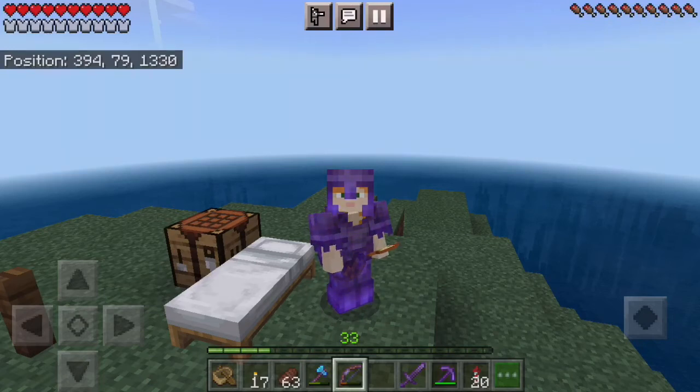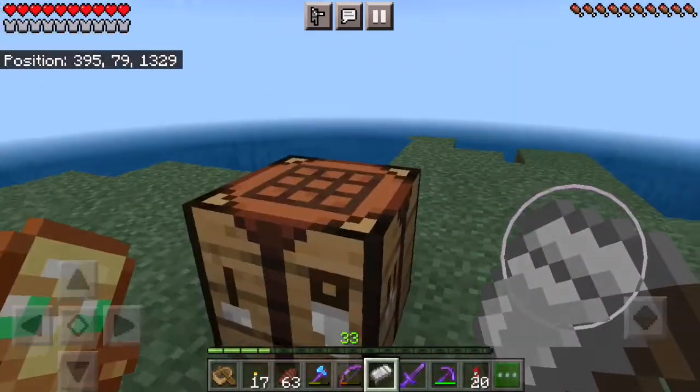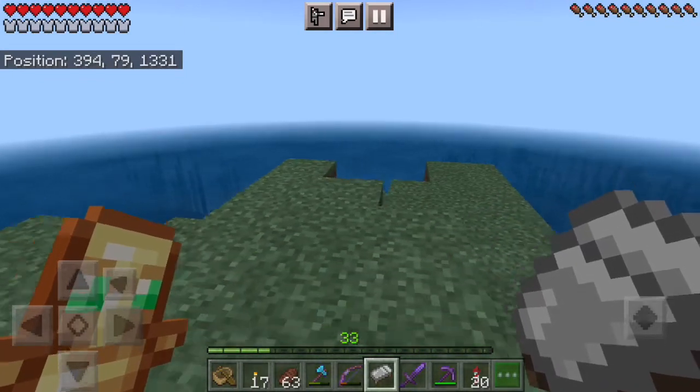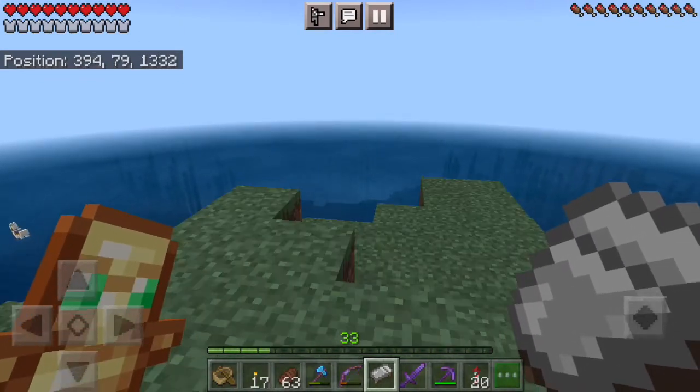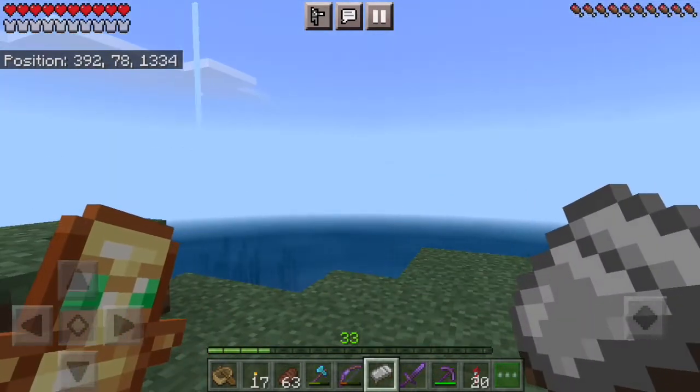What is up, guys? My name is Pocket Craft, and welcome back to the Minecraft Pocket Edition Survival Guide. So in today's episode, it's all going to be about some water stuff. We're going to talk about how to find buried treasure, how to find shipwrecks, how to find hearts of the sea, and how to make a heart of the sea into a conduit, what a conduit even is, and what you want to do with that. So it's going to be all sorts of little things jam-packed into this episode.